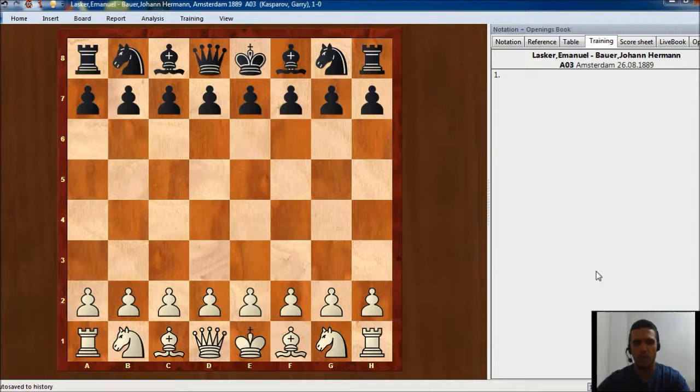Hello and welcome everyone. In this video we are going to see a classic game played between Lasker and Bauer in 1889. Lasker started with F4 — this is Bird's Opening. It's not very popular these days, however it's a more or less interesting option for white to surprise your opponent.